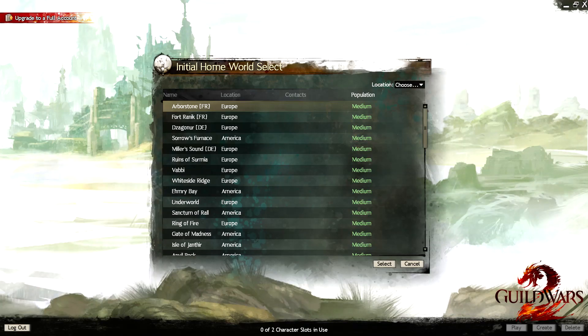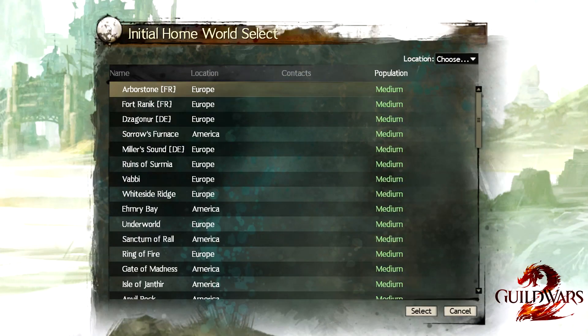So when you create your new account, whether it's a full paid account or free, the first thing you're going to see is this initial homeworld select screen. This will give you a list of all of the servers on the game, both in America and Europe. Before choosing your server, however, you're going to want to go up to where it says location and choose either America or Europe.